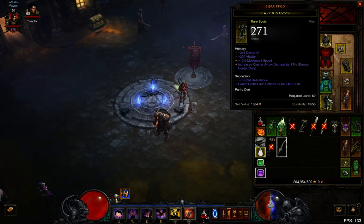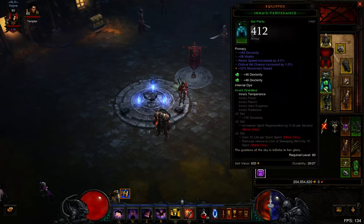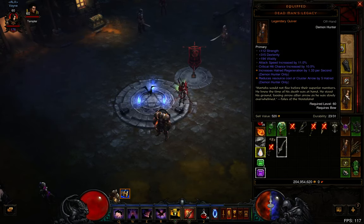The other key parts are cluster arrow boots and a legacy Deadman's Legacy with cluster arrow cost reduced by 5. These are the two pieces you want for cluster arrow resource reduction.